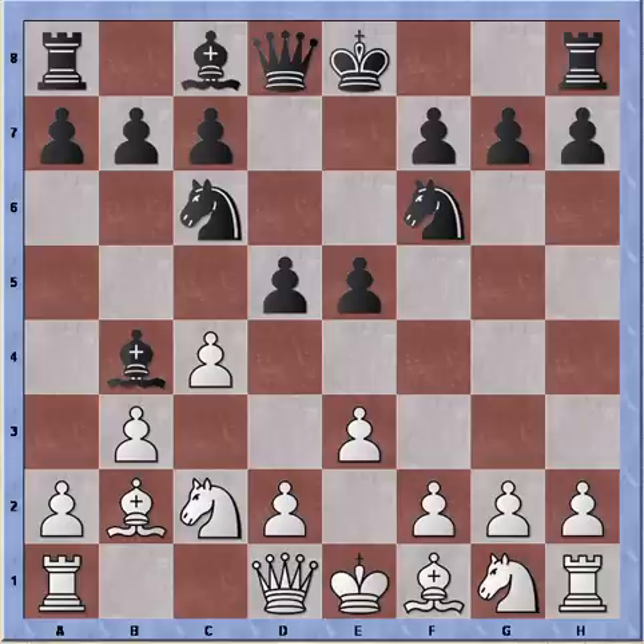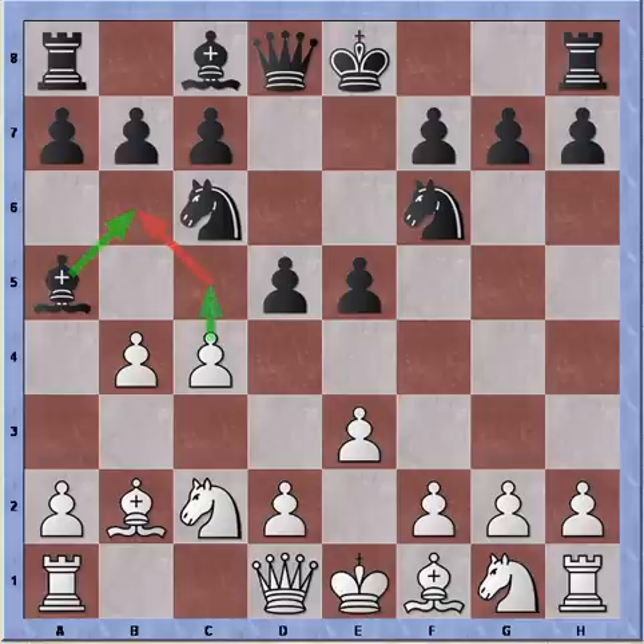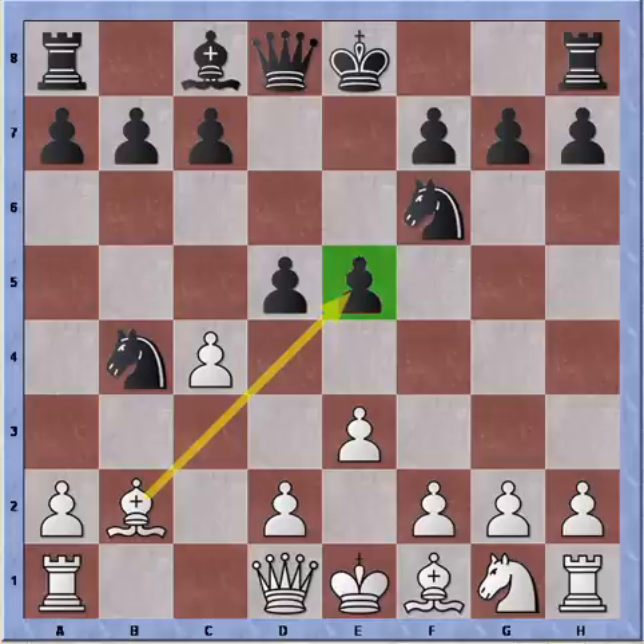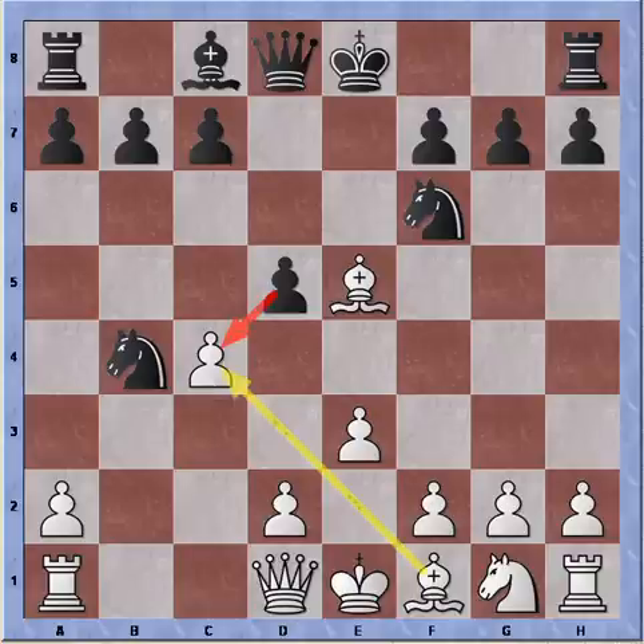If the bishop retreats to a5, we can simply advance our pawns with b4. Of course Black cannot retreat through b6 because then the bishop will become trapped. And if Black exchanges — bishop takes pawn — so I'm down a pawn. Knight takes, knight takes. Now this pawn is hanging, and bishop takes pawn. It's more or less an equal game with good chances for both sides to win.